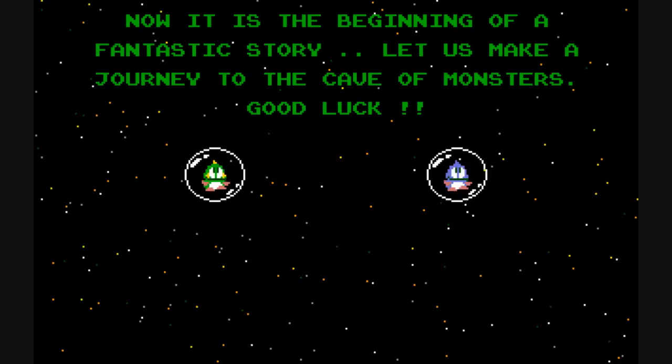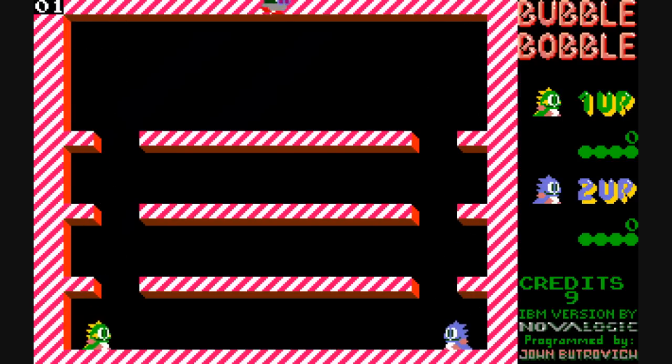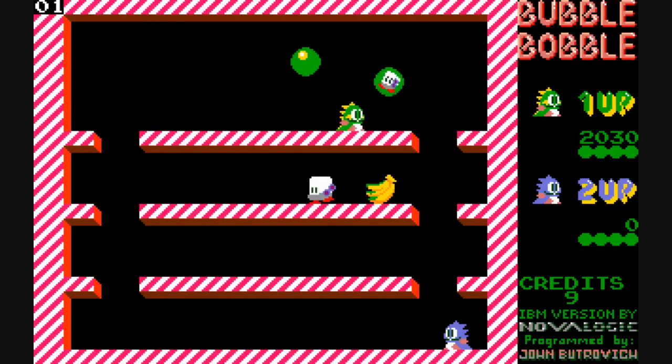It is an action platform game, and you play as these bubble dragons. You're forced to play two players in this game, so if you want to play one player, you can simply let the dragon on the right, which is the blue dragon, die, and play as the green dragon on the left. The game has a hundred different stages, and the purpose is to rescue your girlfriends.